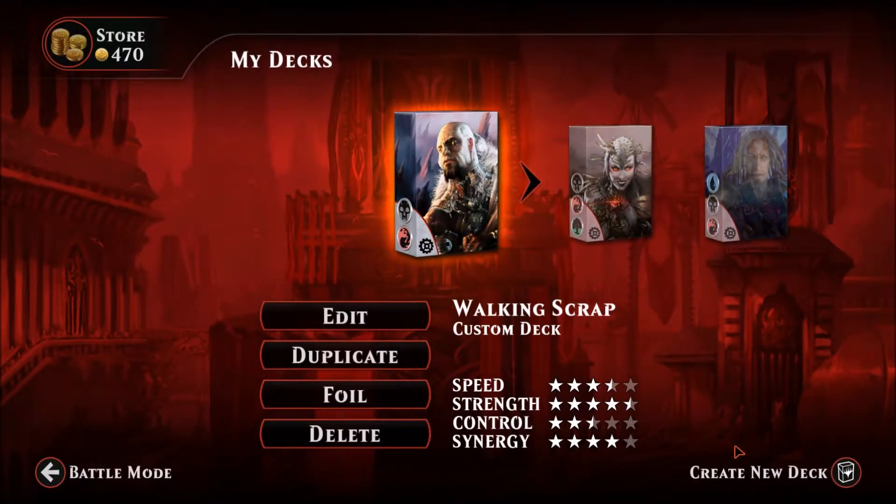Welcome back to Friday Night Magic Duels, the show where I misplay decks created by the community. In this episode we're taking a look at a deck created by Sword of the Morgan of the Magic Duels subreddit. This is a black and red artifact aggro deck — I call it Walking Scrap.